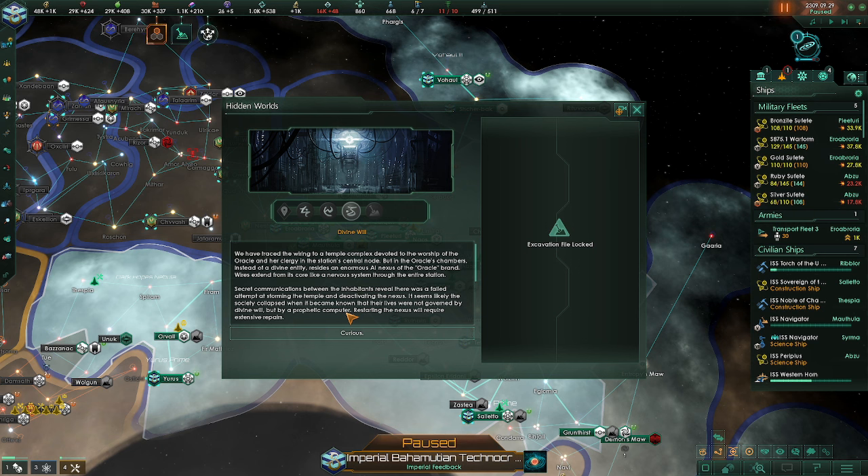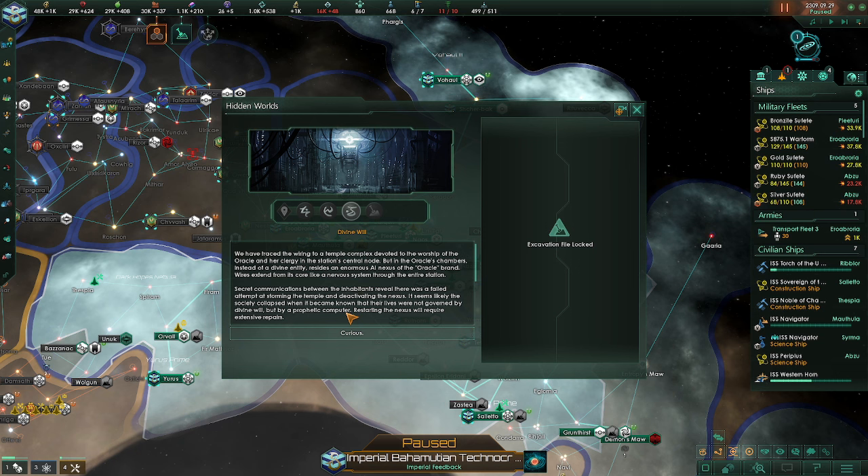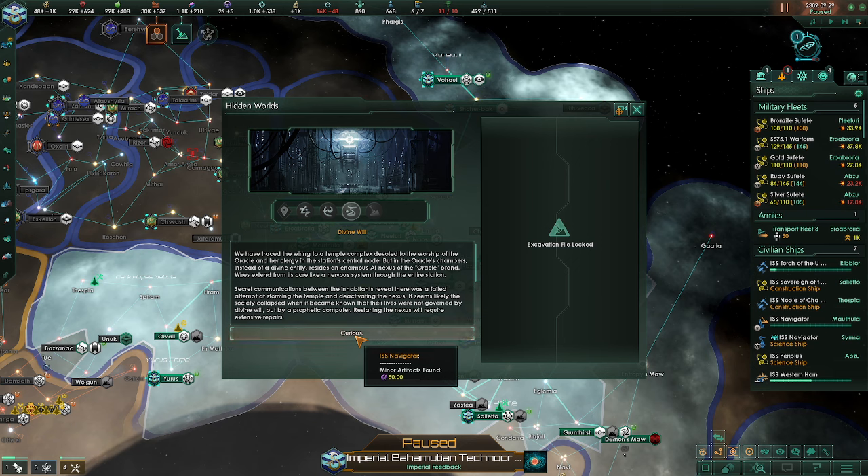We have traced the wiring to a temple complex devoted to the worship of the Oracle and her clergy at the station's central node. But in the Oracle's chambers, instead of a divine entity, resides an enormous AI nexus — the Oracle brand. Wires extend from its core like a nervous system through the entire station. Secret communications reveal there was a failed attempt at storming the temple and deactivating the nexus. It seems the society collapsed when it became known that their lives were not governed by divine will, but by a prophetic computer. Restarting the nexus will require extensive repairs. Curious.